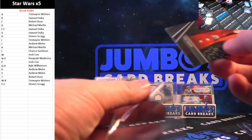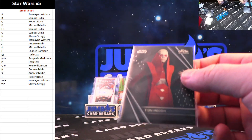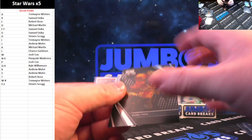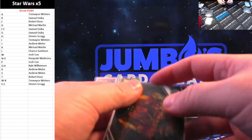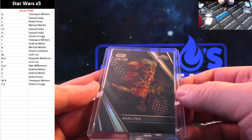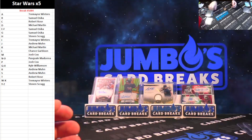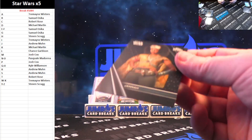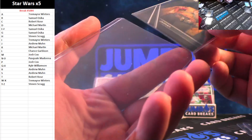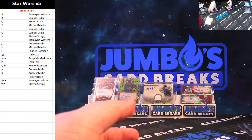You got Tian Midan — the T spot. $199 Babu Frik — the B spot and Samuel. And Janna for the J spot going to Andrew Munn. We'll recap it — Star Wars five-boxer.